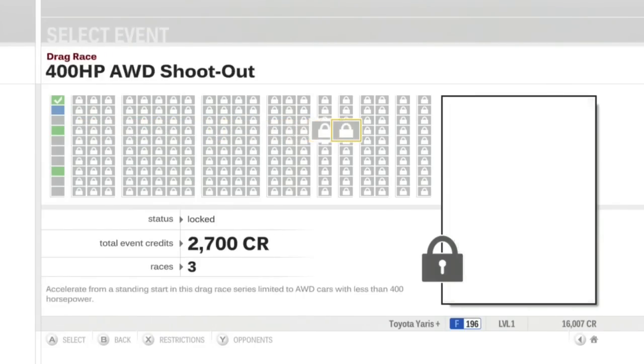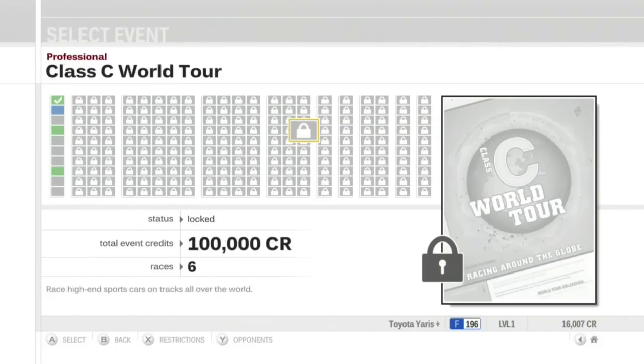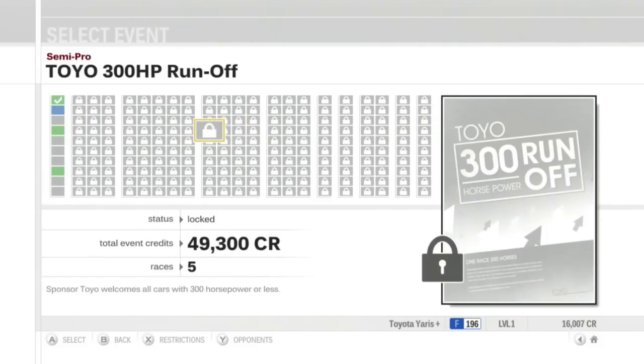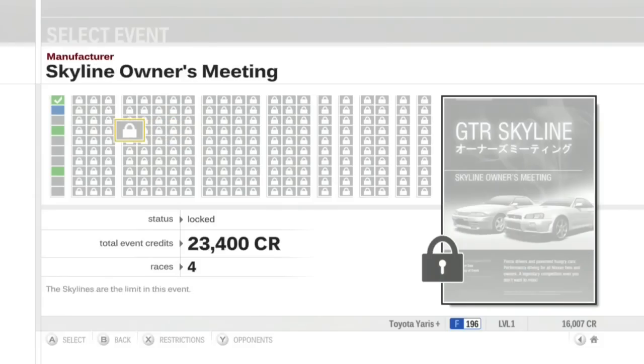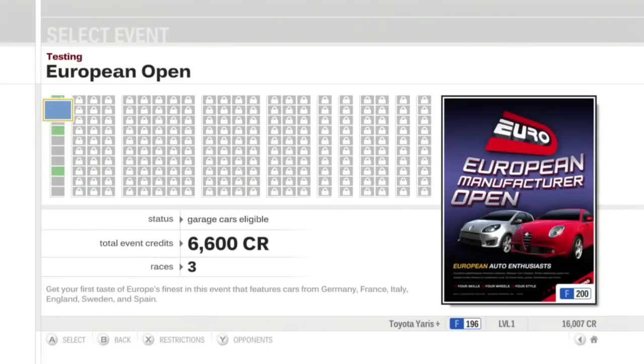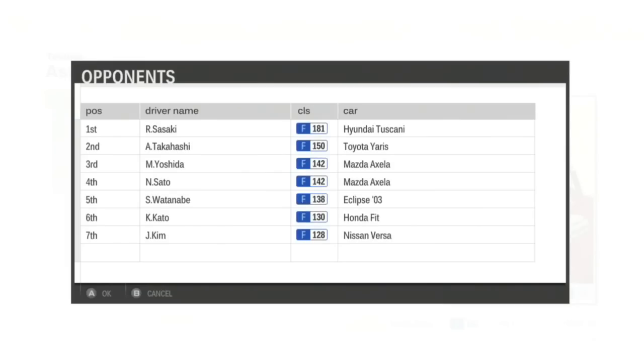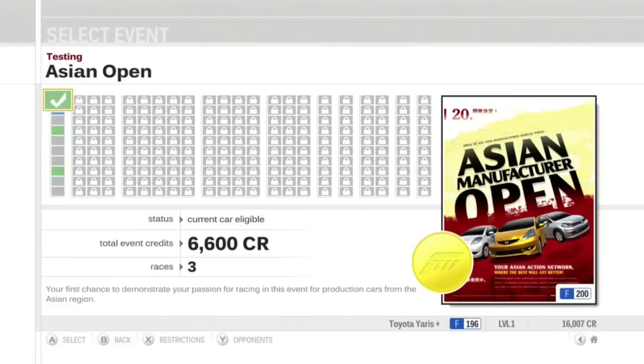Next up is the second week. But first, I want to show the event list. Basically how I'm going to approach this game: I'll try to manipulate the choices in Season Play to do all events in order, because I'm stupid like that and there are a lot of races. As you can see — 22 rows of 10 — there are 220 championships or series in this game. Here's the Asian Open, which is why I chose an Asian car to start. The Fiat was from reaching level 1, not from winning the series.